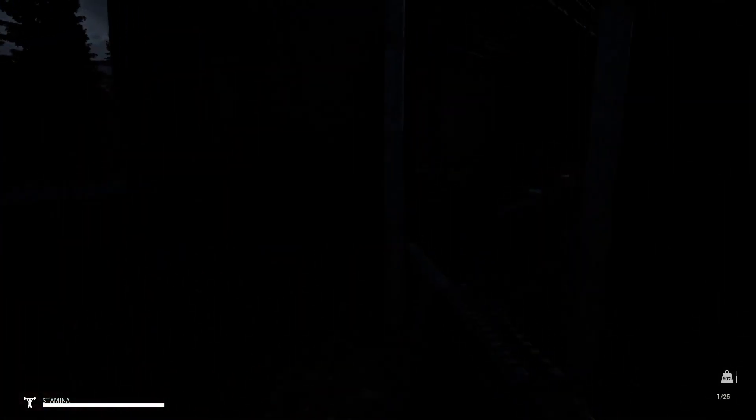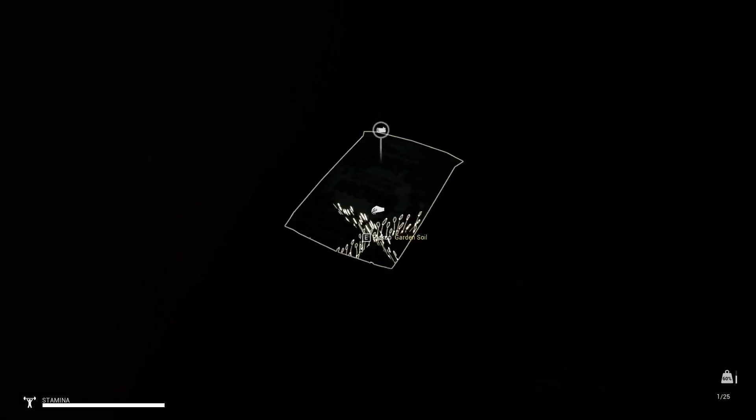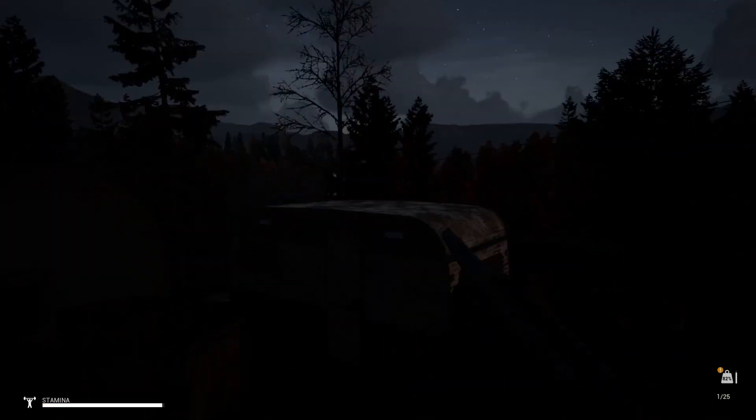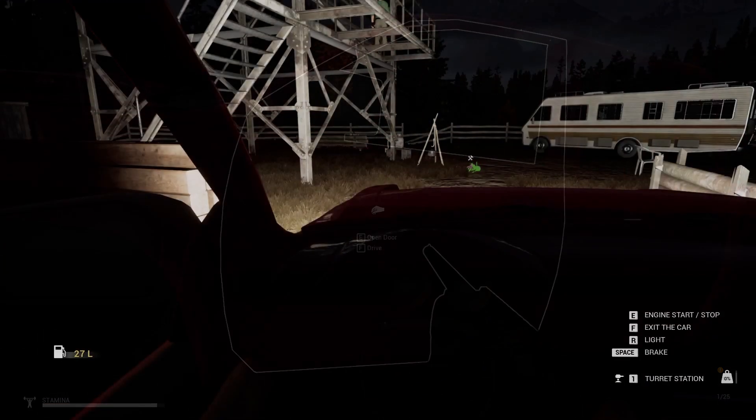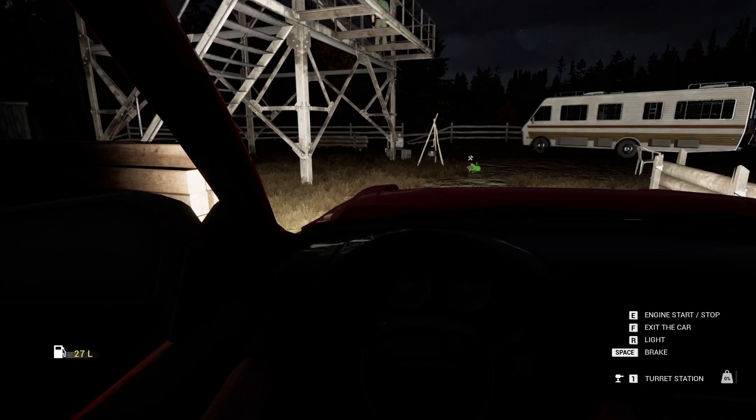I'm gonna check the greenhouse real quick. Gardening soil — got that. All right, I think that's it as far as this place is concerned. I think I got everything. I got enough animal dung, I really do. Big blueberry, all right. Let's head back. All right, we're back. Turn off the light.